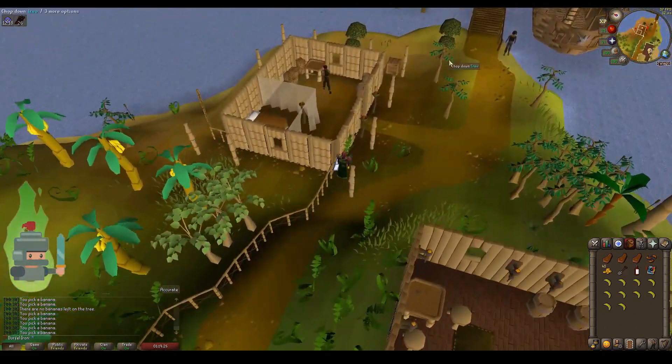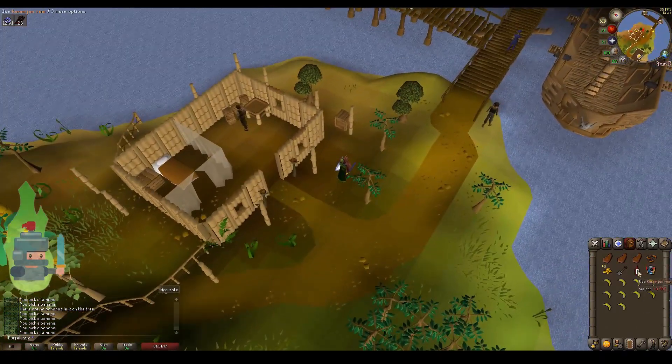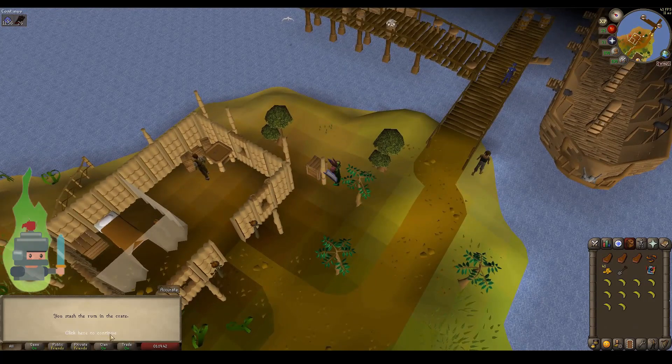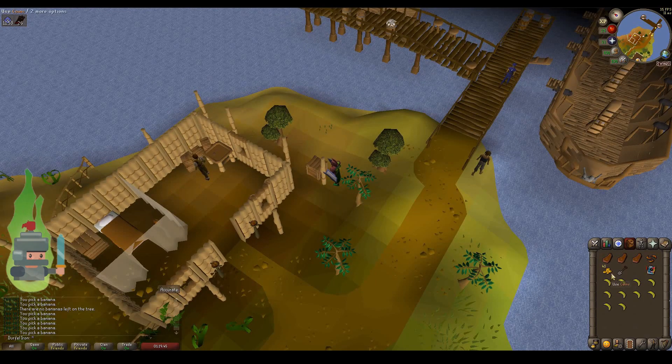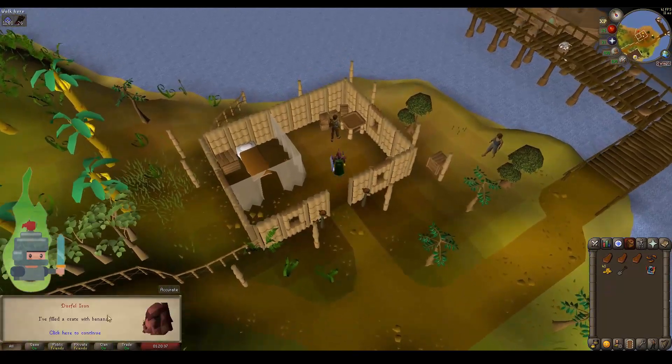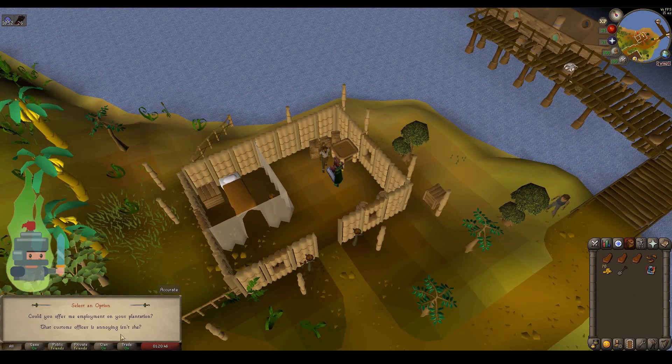Go straight to the crate. Use your bottle of rum on the crate and then rinse and repeat for the 10 bananas. Right-click, select use, then click on the crate. I'm going to speed the video up because this takes a couple of minutes and it's pretty boring to watch. Get all 10 bananas in the crate. Once you have all 10 bananas and the rum in the crate, go and speak to Luthas and tell him you've got the 10 bananas.